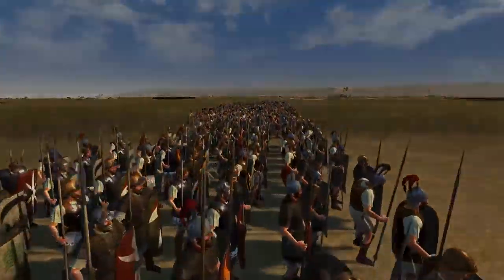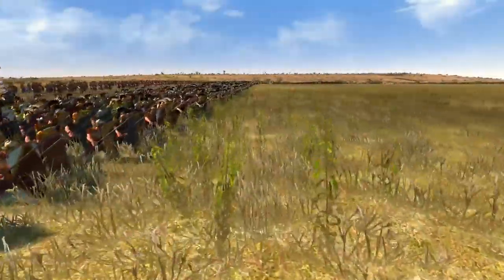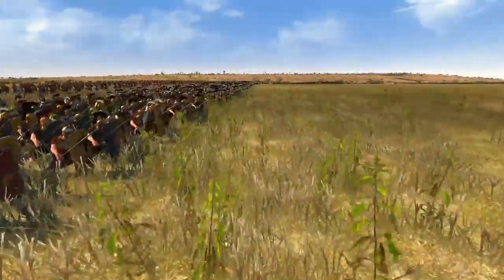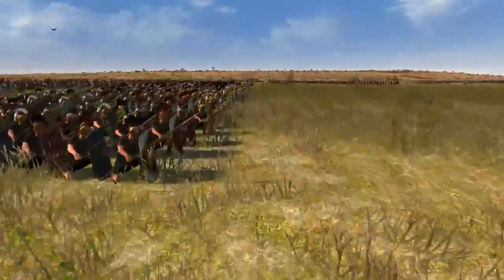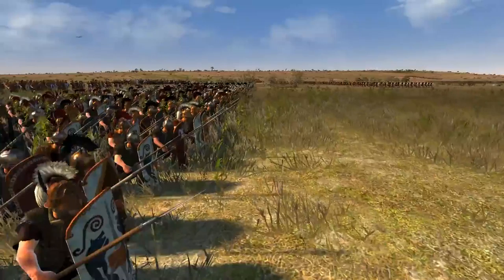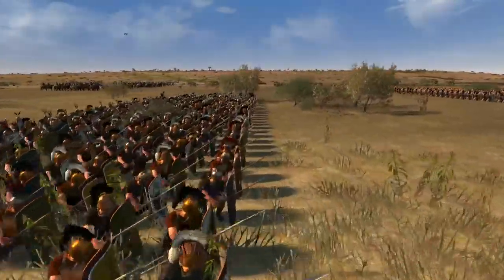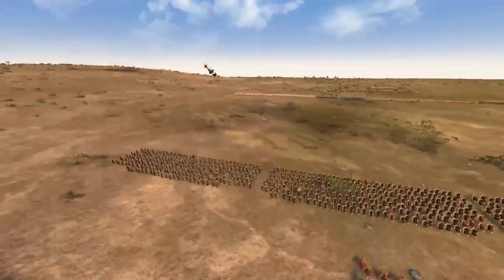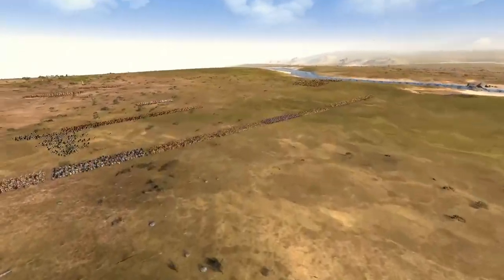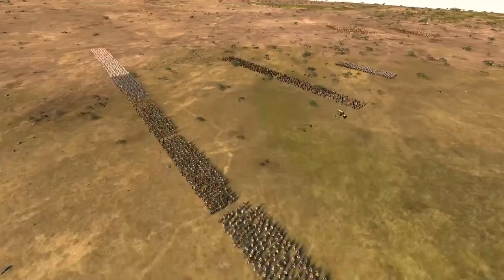The Second Punic War, 207 BC. Hasdrubal Barca, famed Hannibal Barca's brother, is in trouble. Attempting to retreat in the night from the combined might of Claudius Nero and Marcus Livius' armies proved misfortunate, as Hasdrubal's guides betrayed him, leaving him lost and futilely searching for a ford to cross. The morning finds him facing the Roman Republic's army with most of his Gallic troops drunk, his army in complete disarray, and trapped against the banks of the Metaurus.